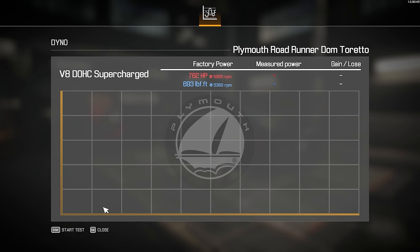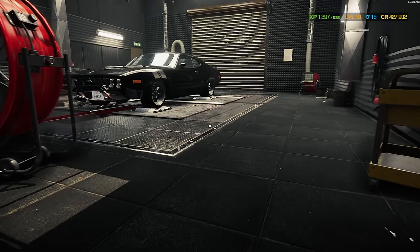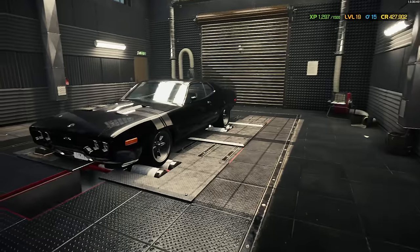It looks so good sitting on the dyno. Moment of truth — let's see how much power we make. Start the test. Factory power was 762 horsepower and 693 pound-feet of torque. Let's see what gains we get. Love the sound of that supercharger. And the verdict is 1,470 horsepower and 1,326 pound-feet of torque! That's amazing — I'm happy. It just looks so good. Look at that thing, absolutely beautiful.